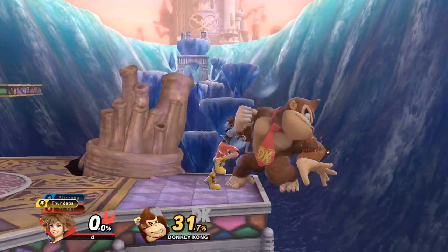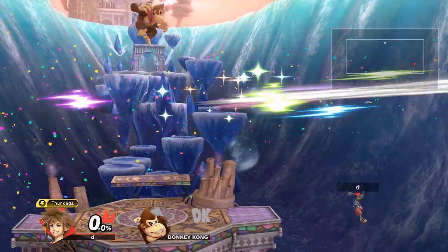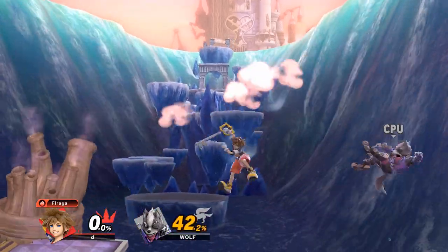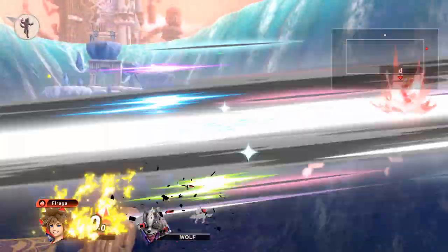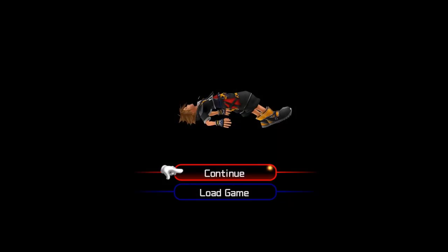Depending on what direction your opponent is holding, you can kind of follow where they're going to get hit and combo from there. I definitely don't recommend going for this if you're on the same stock, but man, does it look amazing as a kill finisher. Well, that's all I have for now. I hope you guys liked those tidbits. If you want to see more, be sure to let me know in the comments below. I'll see you next time. Peace.